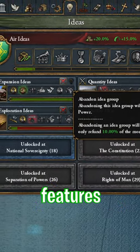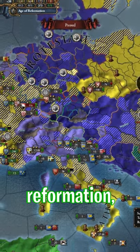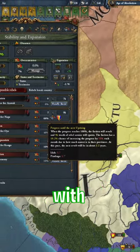The important free features are the addition of religious centers for the reformation, the Cardo system, and revolt risk being replaced with unrest.